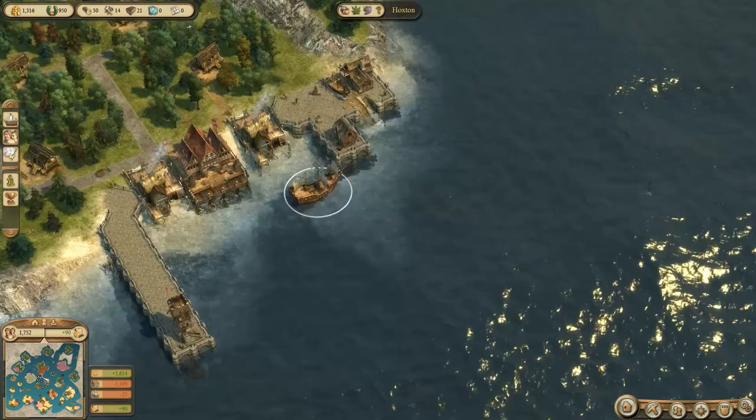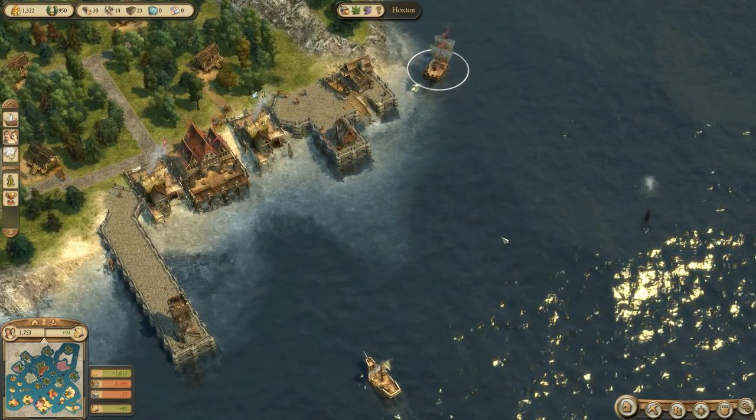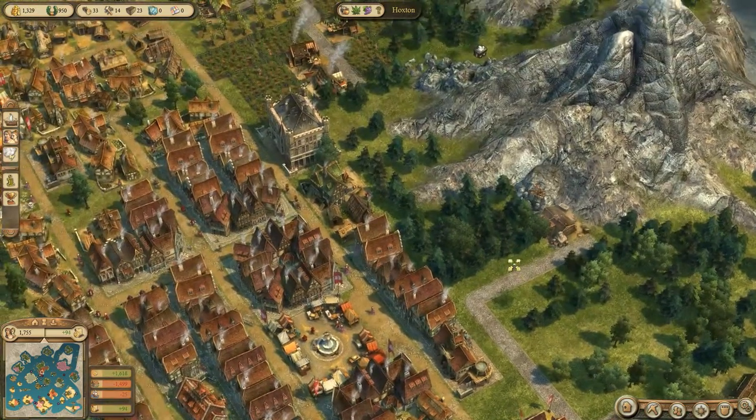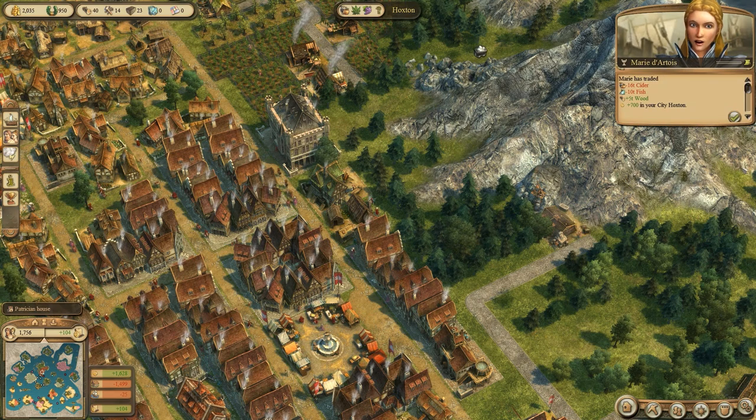So I need to get the stuff over there. Where's the Endeavour? It's heading over. We're shipping stone, tools, and wood to Bread and Beer. And we're not losing money right now, so once we get there we can do this.